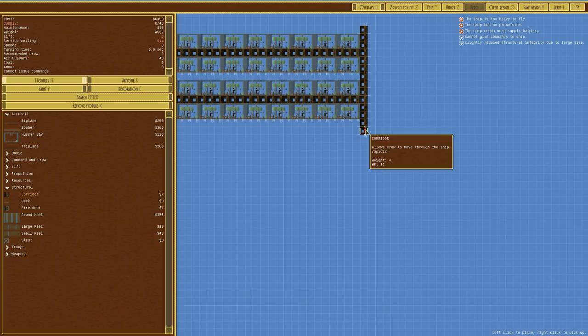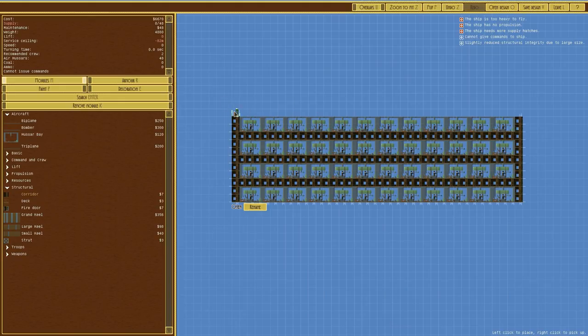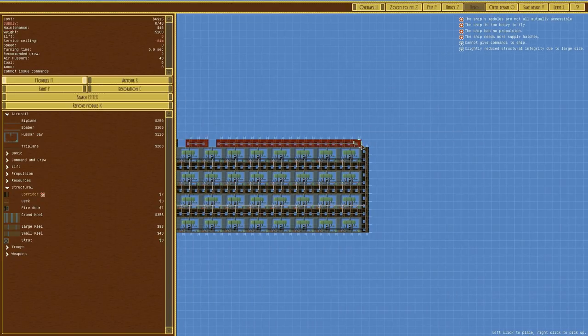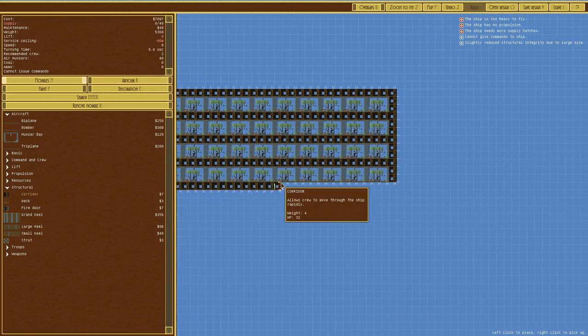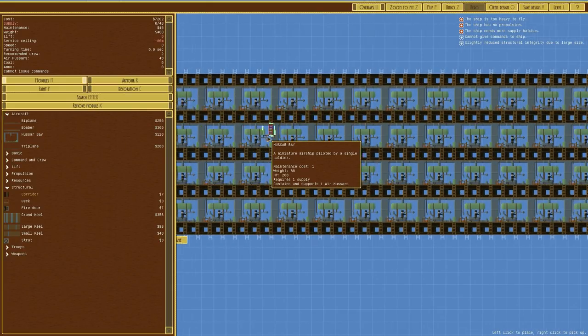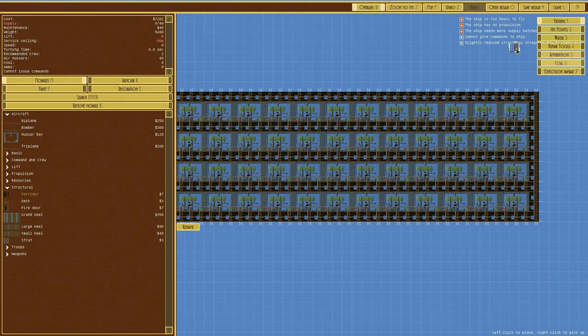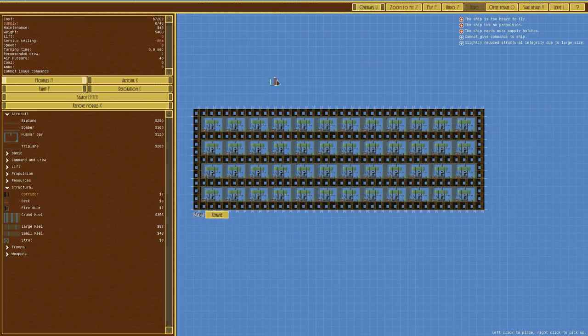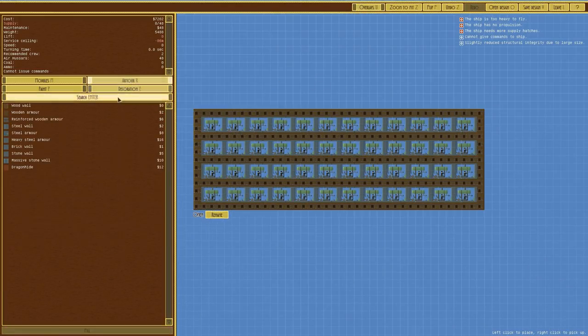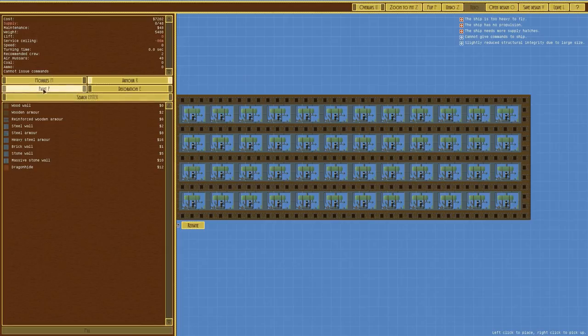In terms of the structure, we're going to have some corridors along and out, joining everything up. It is an airship, so we need somewhere to make this thing fly. We'll have them going all the way around. You don't need to put these so they have an entrance at the top, bottom, left, or right - they can be closed in. Here's the outside armor view showing what it looks like - it's just a big hole essentially.